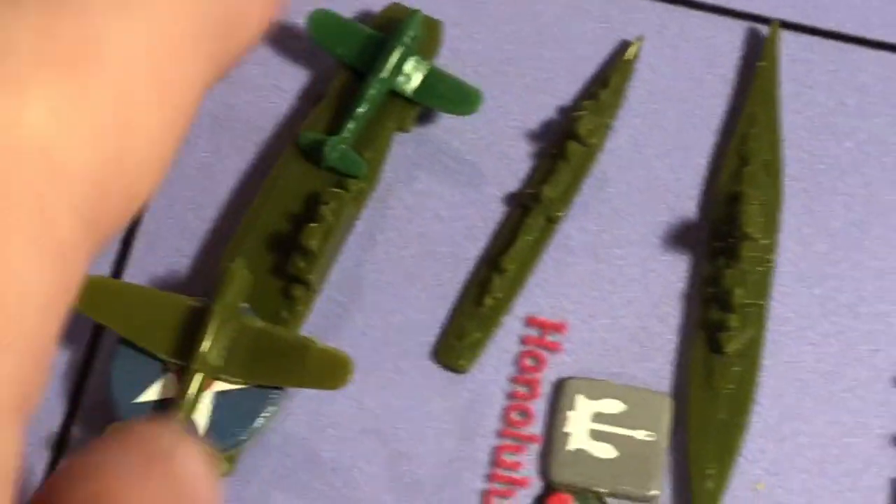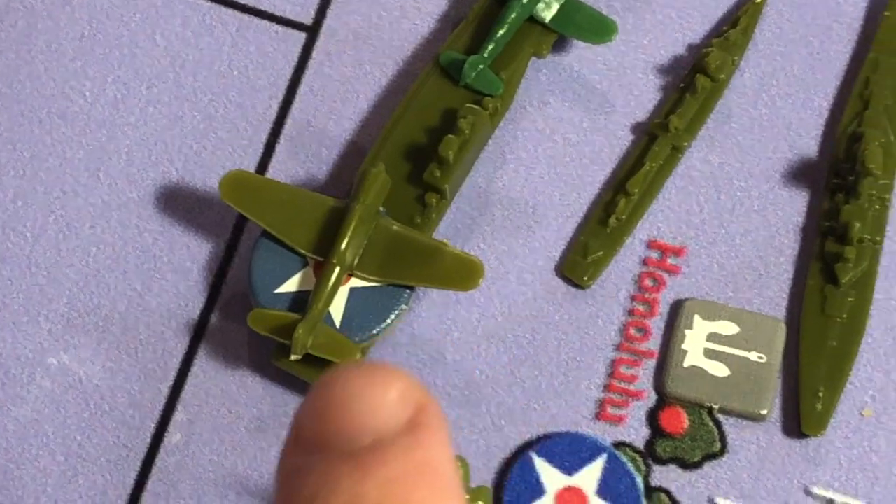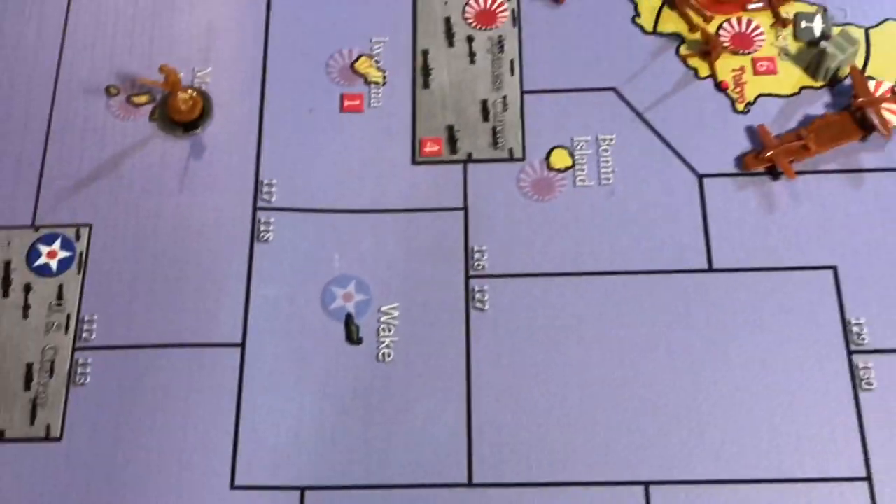For the U.S., I'm using the Marines Corsair as the naval fighter, and then we have the dive bomber — torpedo dive bomber right there on a roundel. Finding creative ways to make do with some of the pieces.